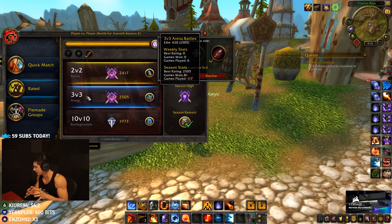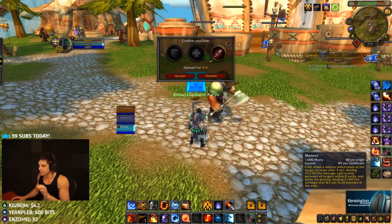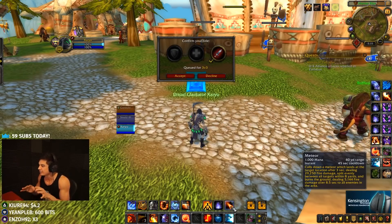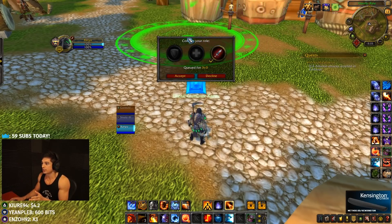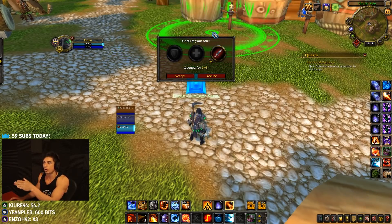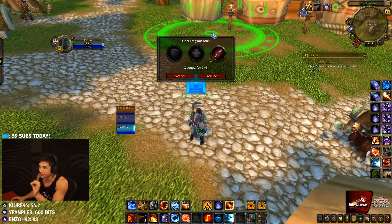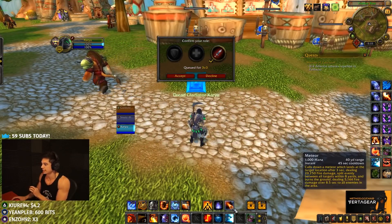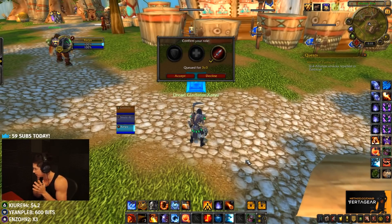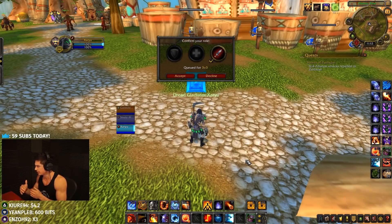Why do I position the meteor the way I do? I place meteor on the edge because meteor damage is split evenly between targets. If you put the meteor where it hits both targets it does half damage to each. If you place it so it only hits the one target you're trying to kill, it does full damage to that target. It's really important to place meteor only on the target you're killing to avoid split damage and maximize burst. With Destro in 3v3 definitely play Greater Pyro; with rogue it's up to you, but fireball spec might be a bit more consistent overall.